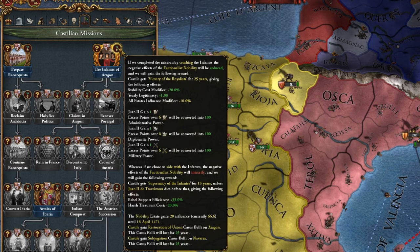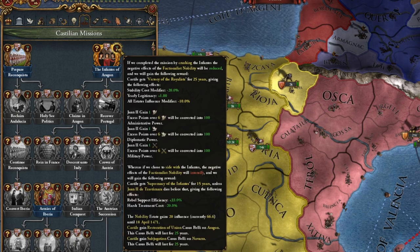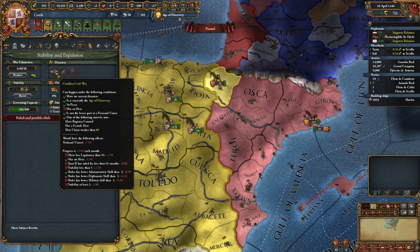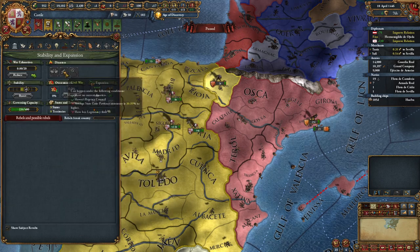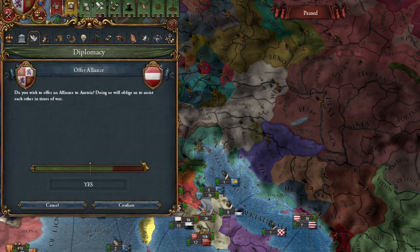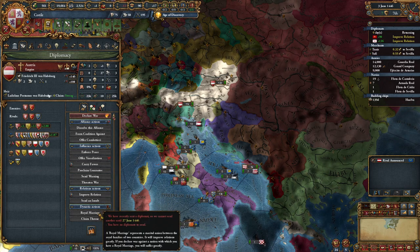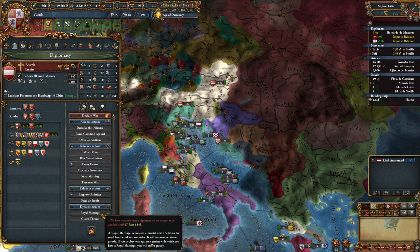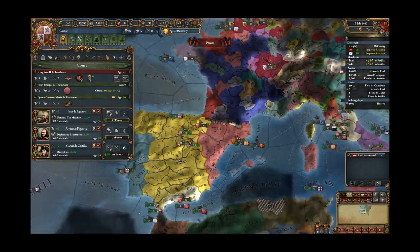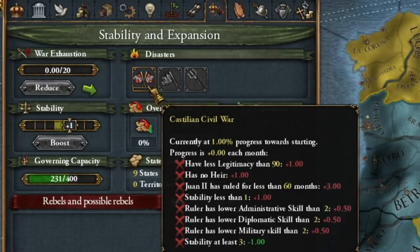We could execute the mission quickly, but honestly I prefer to wait. Because when we complete it, our current ruler gets a plus one bonus to each stat, and I wish for that ruler to die as soon as possible. However, you can still take that mission if you encounter the Castilian Civil War — completing it will prevent the conditions necessary for this crisis, simply because you'll have a ruler who's too good. I'm quickly forming an alliance with Austria and entering a royal marriage with them. I'll be hunting for a certain event related to the Habsburgs — for that we need to have a royal marriage with Austria and can't have an heir to the throne.